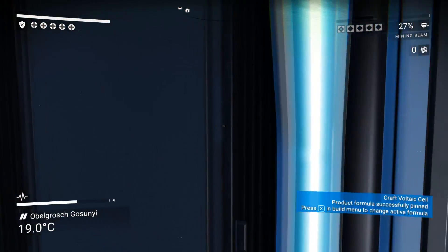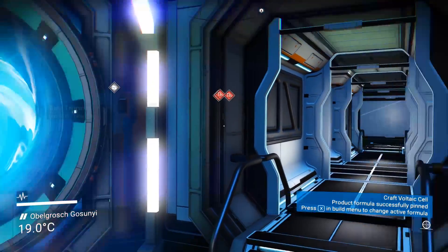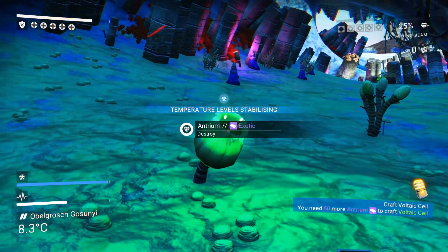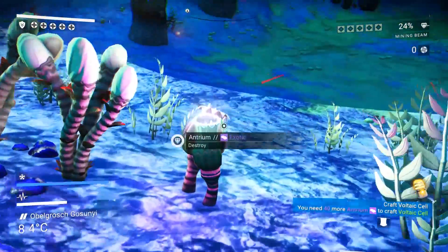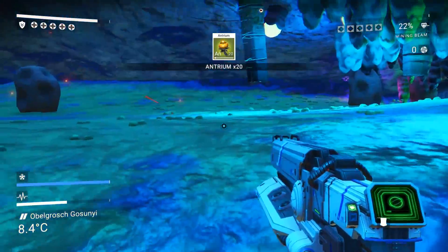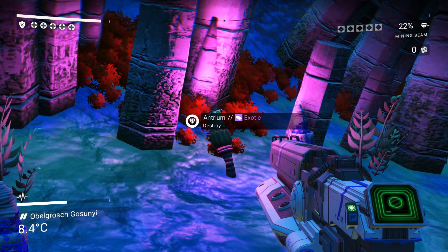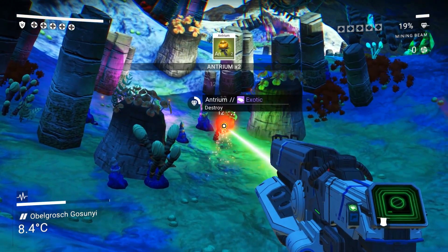We need that, okay. I doubt there's gonna be any antrium here. I honestly don't even know where to look for it. I found an antrium — it's in the caves! These little flower deals. There we go, we got some antrium. It's in the caves — you just blow it up, you just shoot it.